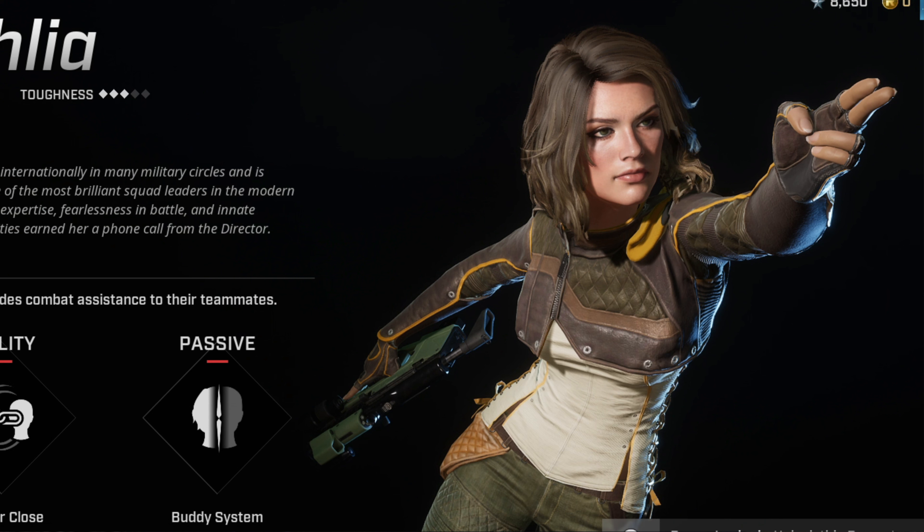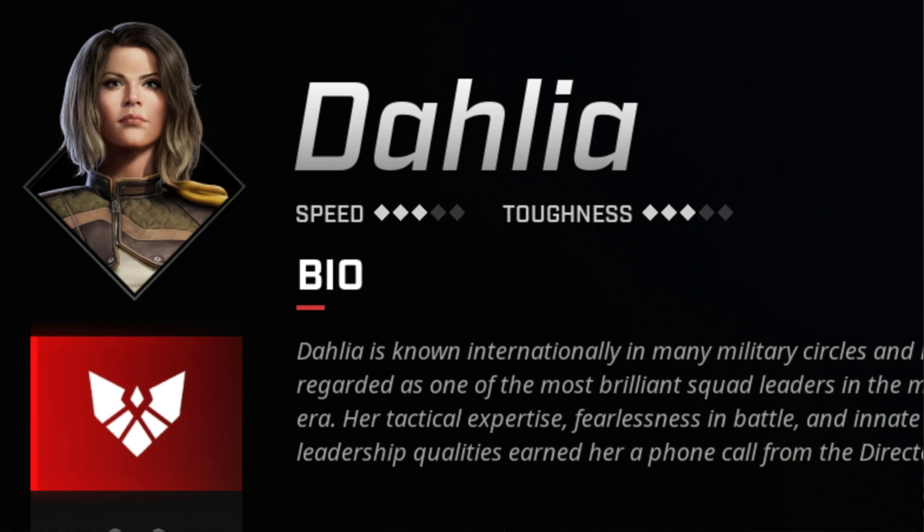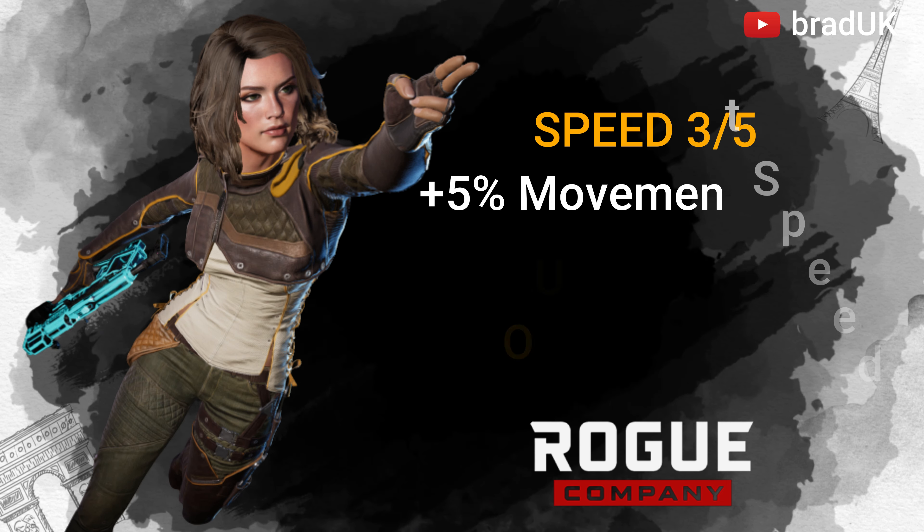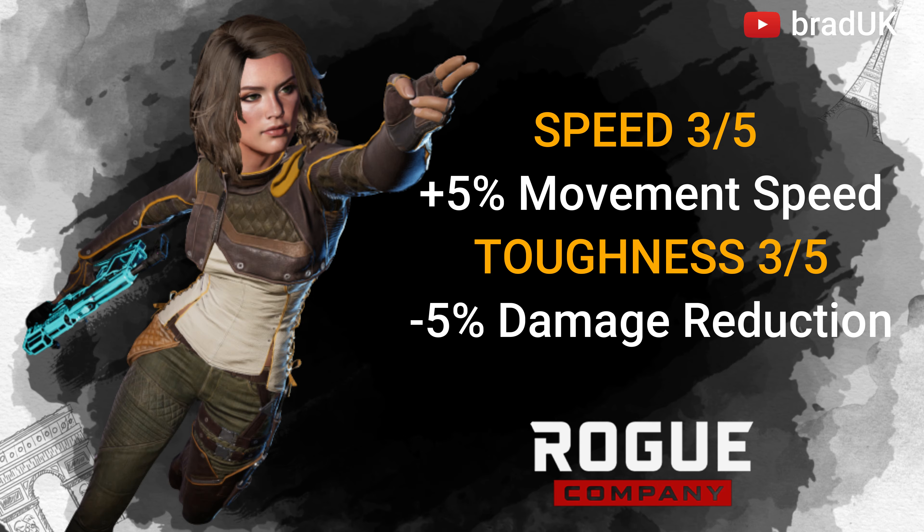Dahlia gets 3 stars for speed, which means she gets a 5% increase on movement. And her toughness is also 3, which means she gets a 5% damage reduction.